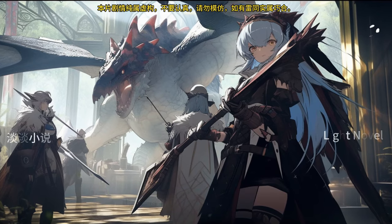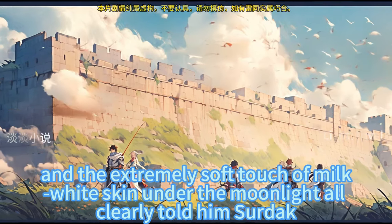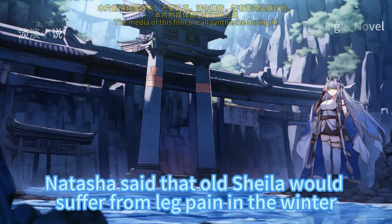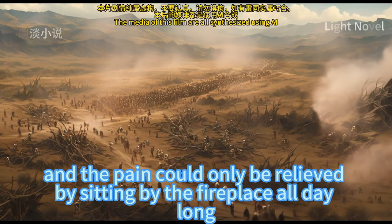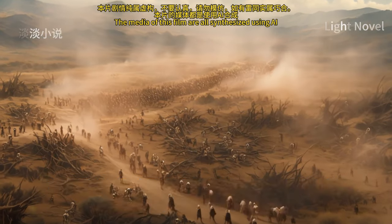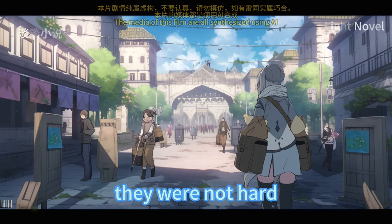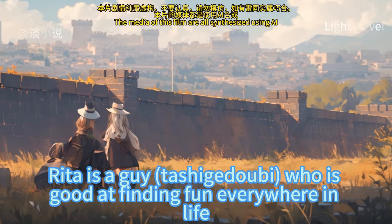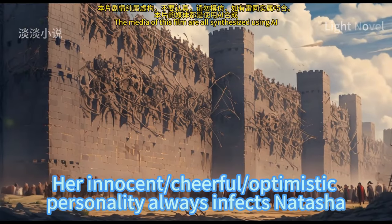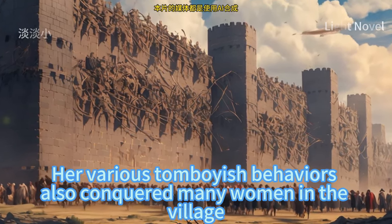Natasha said that old Sheila would suffer from leg pain in winter, and the pain could only be relieved by sitting by the fireplace all day. In the past, she and Rita would run to the woods to pick pine cones, with pine nuts and mushrooms as their extra harvest. Although the days in the past were a bit difficult, they were not hard — life was always full of fun. Rita is good at finding fun everywhere in life. Her innocent, cheerful, optimistic personality always infects Natasha, and her various tomboyish behaviors also conquered many women in the village.